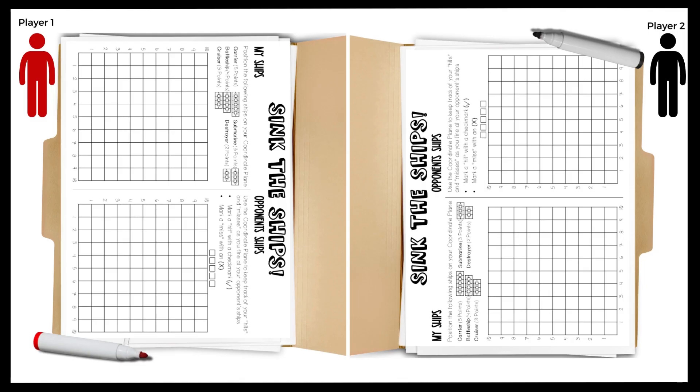The game begins with two players sitting across from each other with a barrier in between so they cannot see each other's grids. Each player will have a Sync the Ships game board in front of them with their grid to place their ships on and their opponent's grid to keep track of their hits and misses.